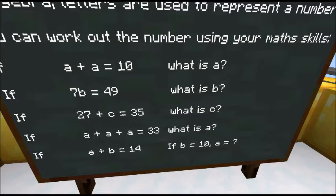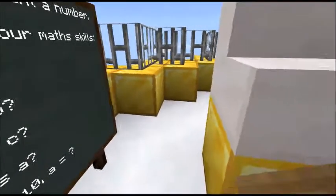A add B is 14. This time, we know A and B can't both be 7, because otherwise they'd be the same letter. And you've been told B is 10. So if B is 10, A must be 4, because 4 add 10 makes 14. Rewind and do it again if your brain hasn't quite understood.